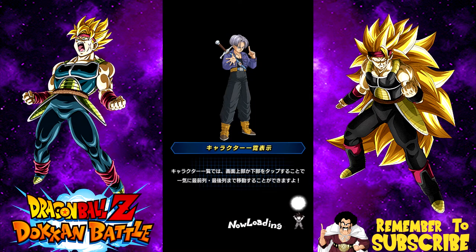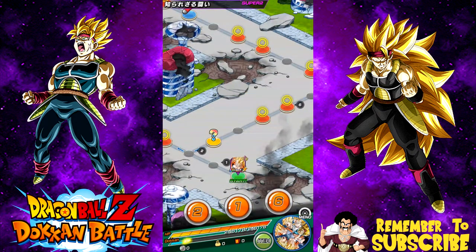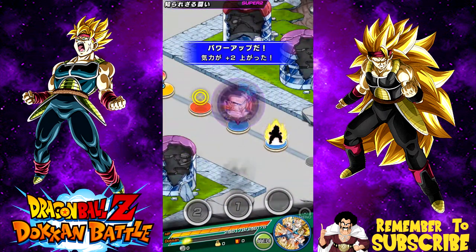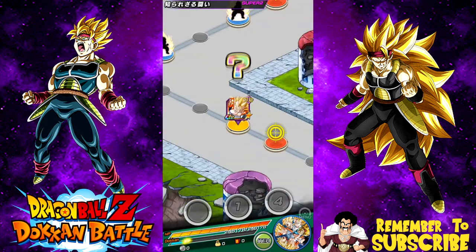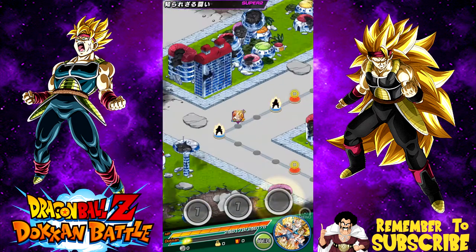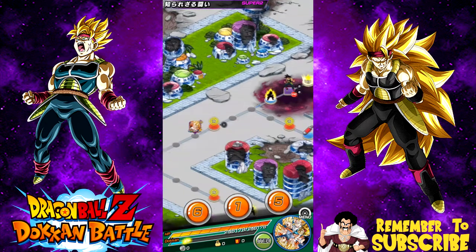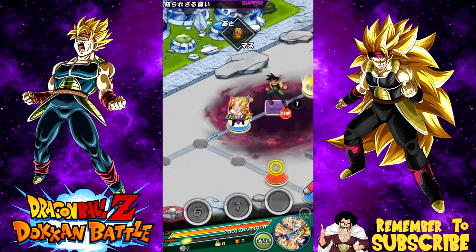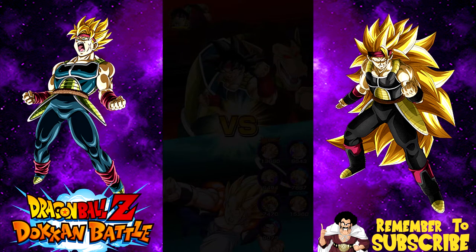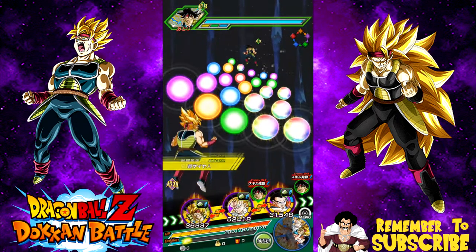My plan of action is to Dokkan Awaken my Bardock here, then take him up against the Super Saiyan 3 Broly event with all my Super Saiyan 3s, Dokkan Awaken my Broly, and then I'll have a good Super Saiyan 3 team. The reason I'm running these units is that this is my JP side — I don't whip out on this game at all on JP. I've accumulated a halfway decent Super Intelligence team, and with the 120 leaders, you have a good team.